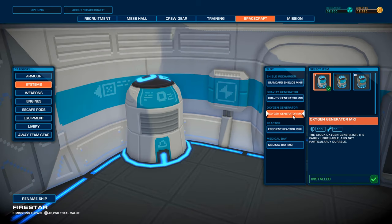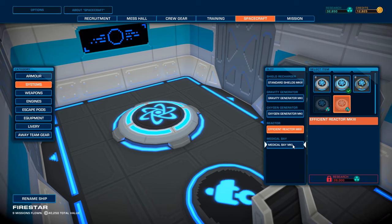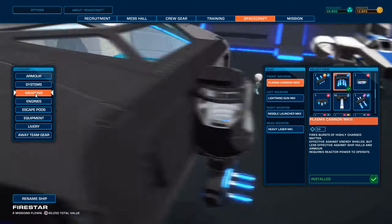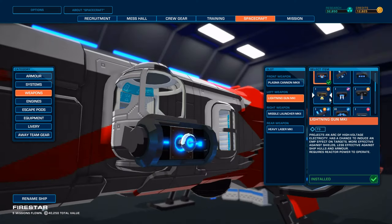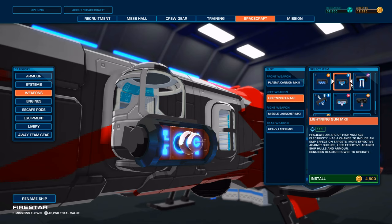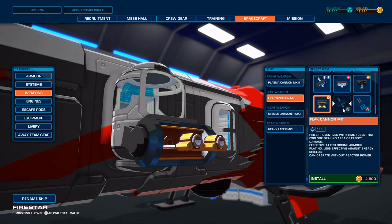That's a high capacity shield. Gravity generator. Oxygen generator - don't care, even though these are more armored. If we can get the reactor we want that one - Mark 3. Medical bay. Weapons. Engines are the good ones. Standard engine. Weapons pretty much. Lightning gun - do I want more lightning gun or do I want something else? Lightning gun Mark 2 is 118. EMP effects, it's more effective against shields. I could of course go for one of these, but it's just a basic auto cannon. Plus lightning gun Mark 2. I could try the flak cannon, but then we have stuff that's better against armor plating.